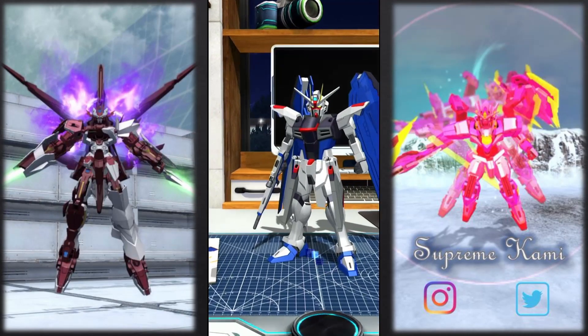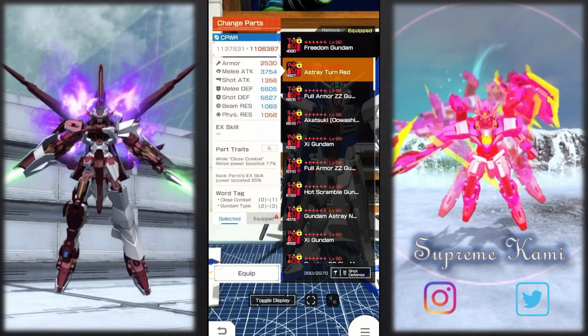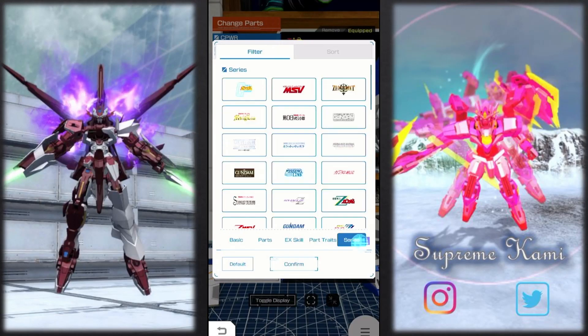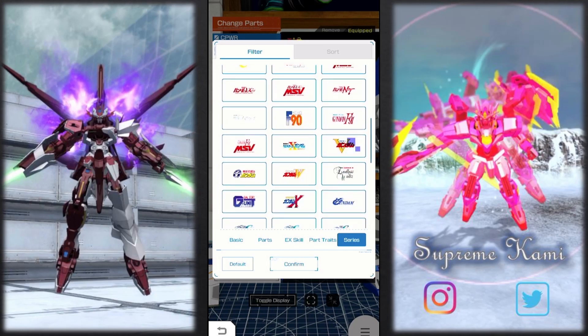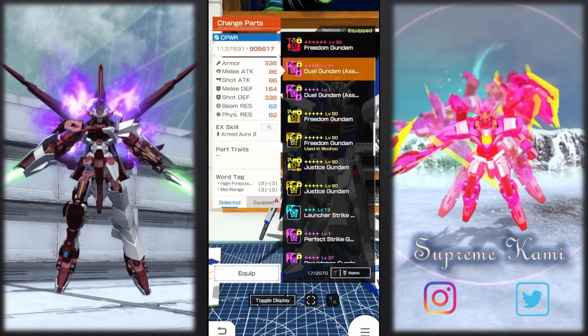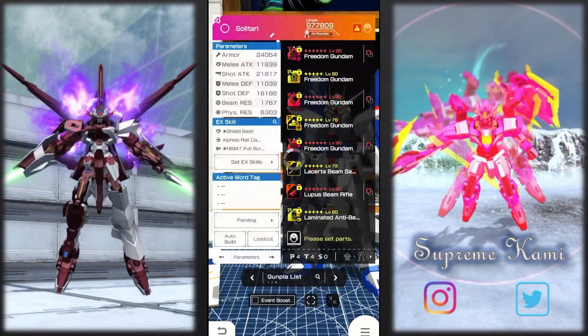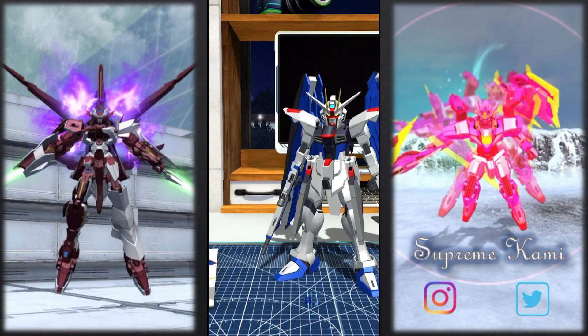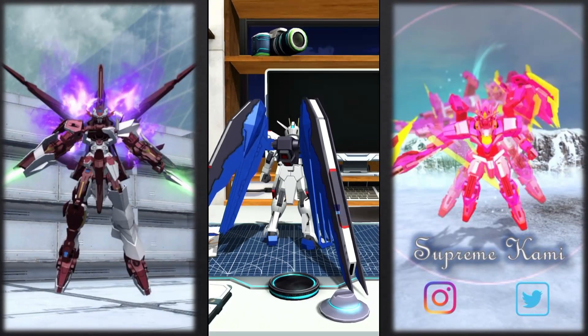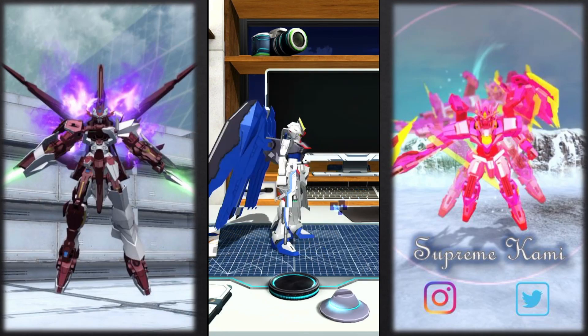Look at this right here. Let me give you guys an example — if I equip this to maybe a smaller scale, let me filter this by seed and do Force Freedom. If I do this with the regular, you can see it actually does look really funny. You've got like a big-head Freedom right there, and a big backpack. Look at the size of the wing — oh my god.